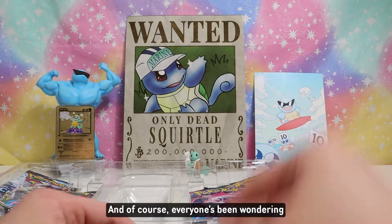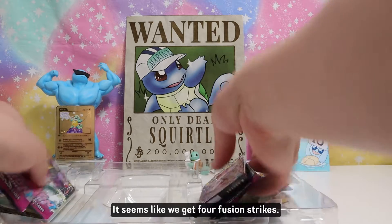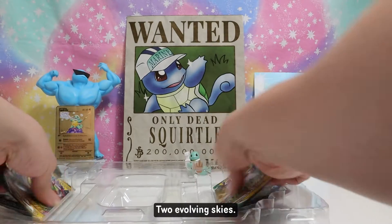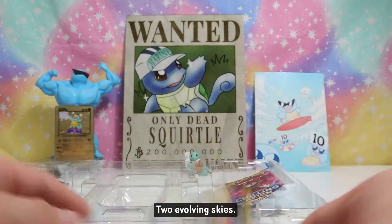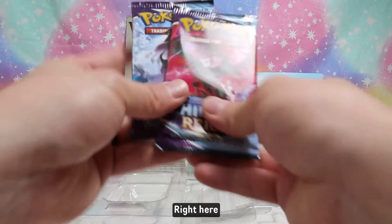Everyone's been wondering what packs we get in here. Looks like we got four Fusion Strike packs, two Evolving Skies, and two Chilling Reign right here.